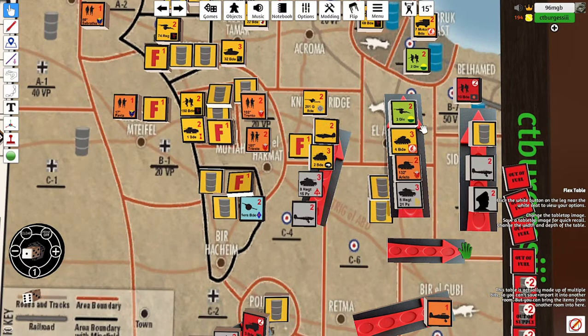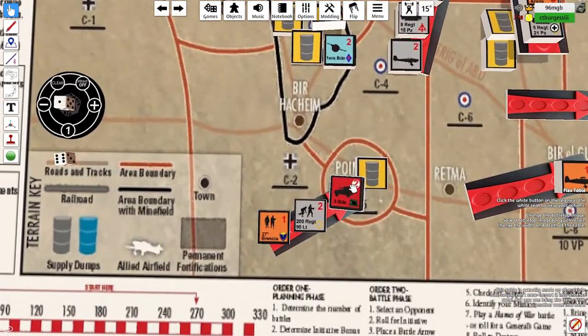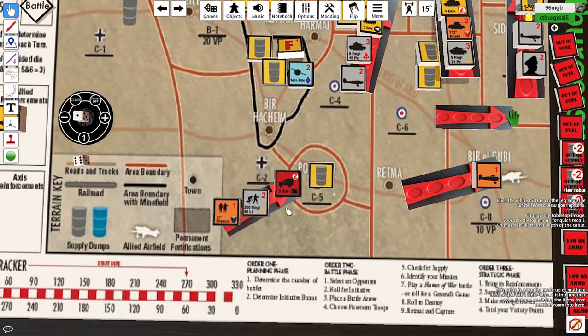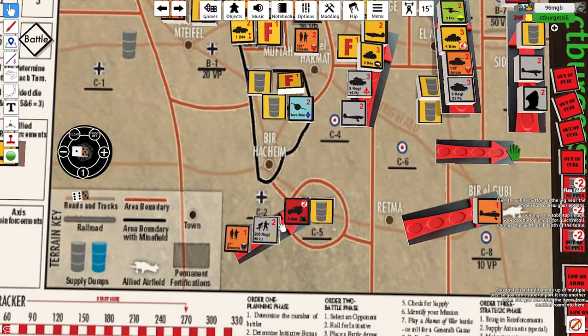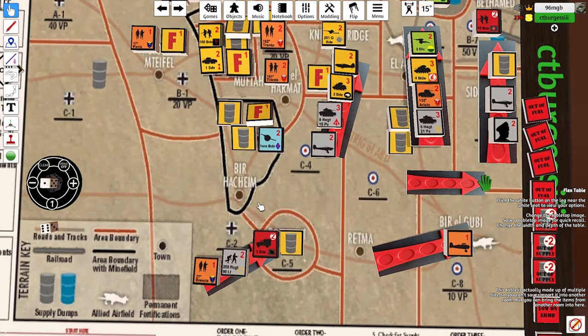Because we didn't manage to take Point 171 last turn, I need to retake it. I want to secure my rear — I don't like the idea of the 3rd Brigade coming into C2, winning, and cutting me off, particularly as I move my four firestorm troops up. Taking it lets me spread my firestorm troops out and secure my supply routes.